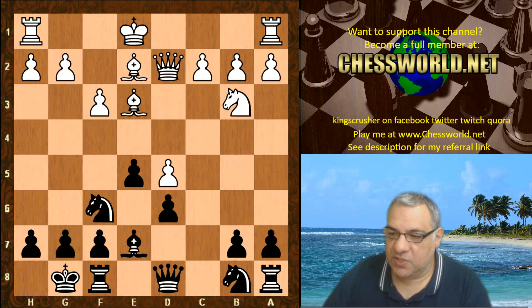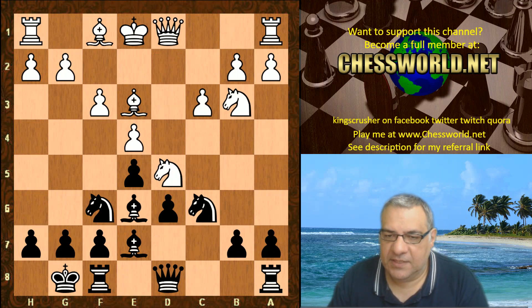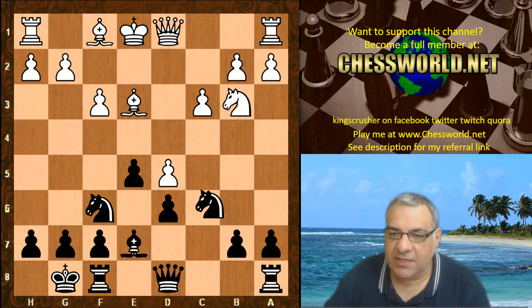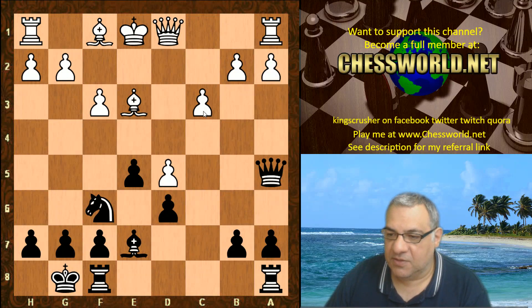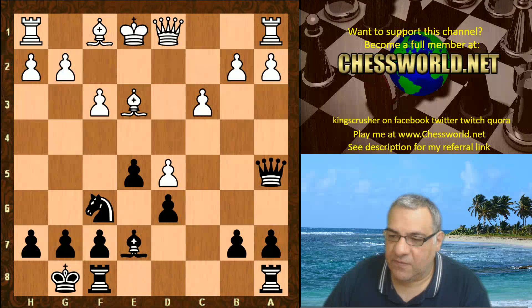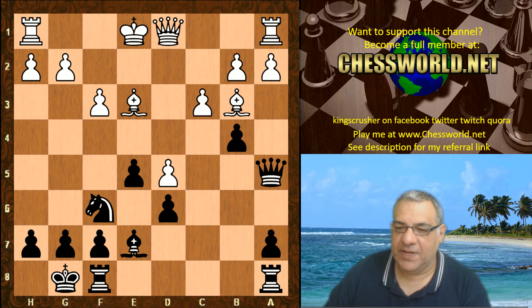So what's the problem with c3, or are there any exploitable downsides? Well, it has got an issue. Bishop takes, e-takes, we have Knight a5 - energetic play from Lila. We have Queen d3 now. If Knight takes a5, Queen takes a5 hits d5 and the pawn is pinned, so there's no c4. Say Bishop e2, then there's Knight takes d5 with a big advantage to black. So white is forced to play Bishop c4 - it looks a bit awkward - b5, and black is reaching fuller equality.